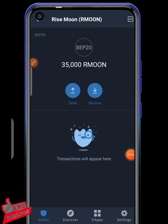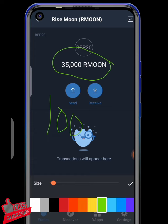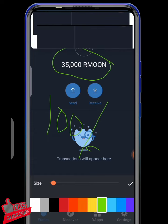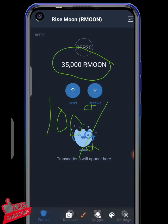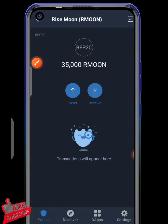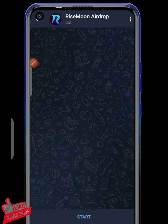Rizemon is what I'm here to shout out to you guys today. I will be guiding you step by step on how you can get 5,000 Rizemon tokens into your Trust Wallet within a maximum of 3 days, minimum 24 hours. As you can see, I have 35,000 Rizemon tokens in my wallet and it is 100% free — stick around and I will be guiding you through the process.